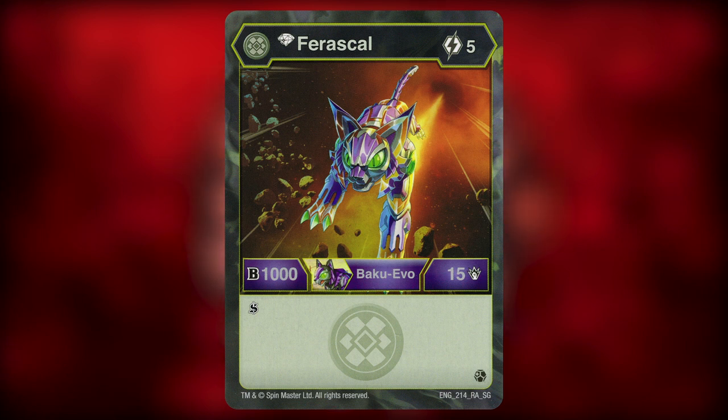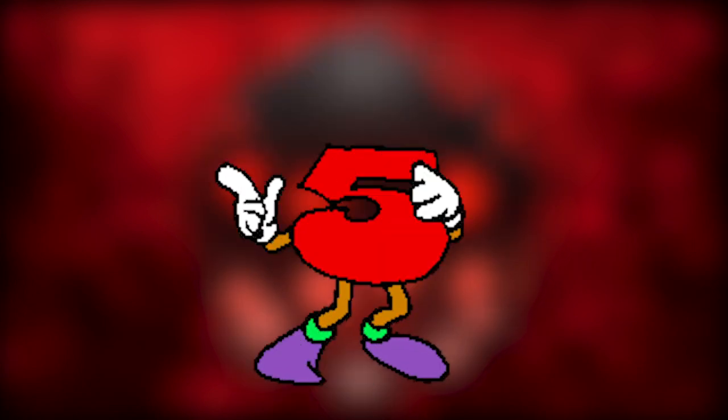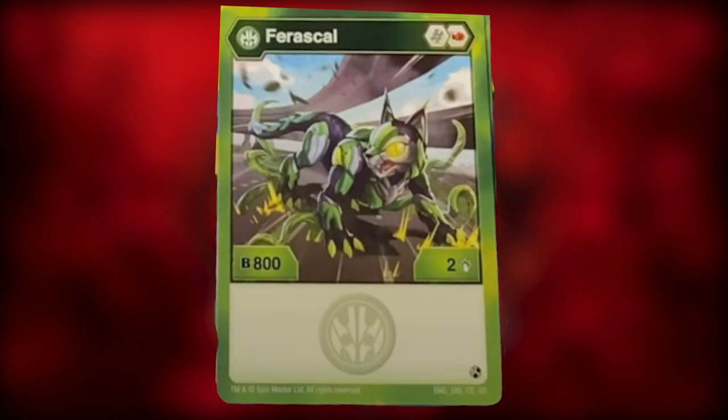In the Geogon Rising format, the best Bakugan now have B powers over 1500, so showing up with stats like Darkest Faraskal is not good. Number 5: Ventus Faraskal Core.